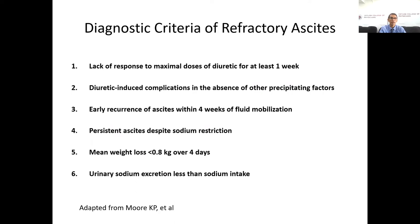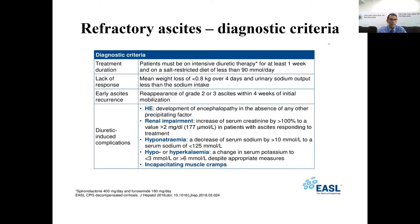NICE proposed six criteria for the diagnosis of refractory ascites, and in 2018 European guidelines subdivided these six criteria into subheadings with recommendations. Treatment duration is defined as the patient being on intensive diuretic therapy for at least one week on a salt-restricted diet of less than 90 mmol/day. Lack of response is defined as mean weight loss less than 0.8 kg over four days and urinary sodium output less than sodium intake. Early ascites recurrence is defined as reappearance of Grade 2 or Grade 3 ascites within four weeks of initial mobilization. Diuretic-induced complications mainly include five: hepatic encephalopathy, renal impairment, hyponatremia, hypo- and hyperkalemia, and incapacitating muscle cramps.